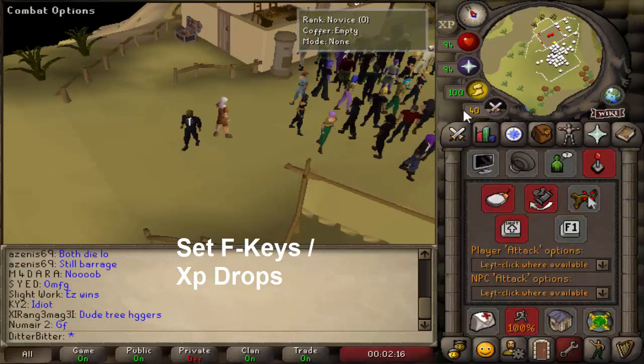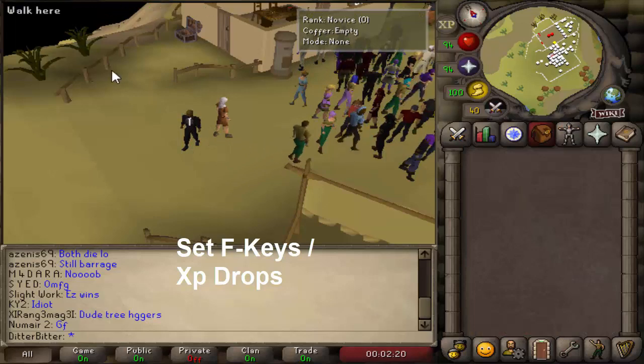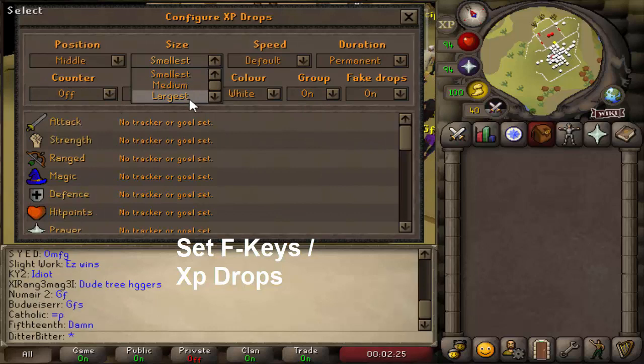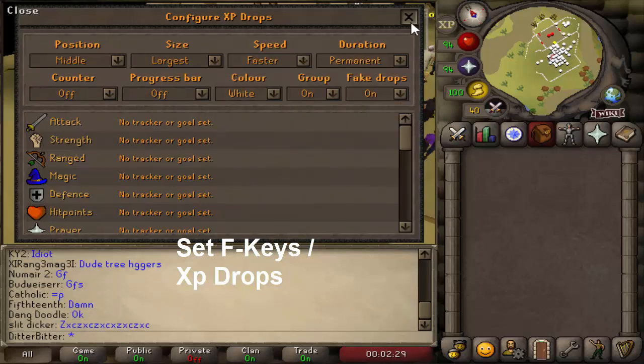The next thing you want to do is set up your XP drops. If you're on a third-party client it may do it for you, but you want your XP drops visible so you can see what you're about to hit — it really helps with PKing and deciding what to do next.